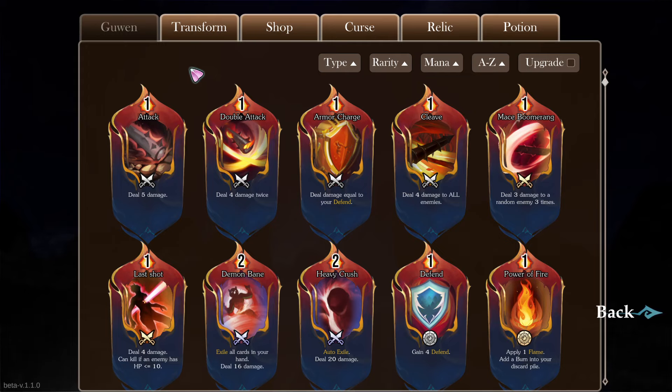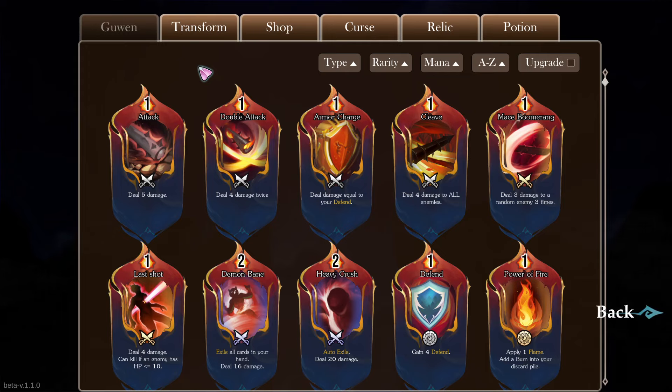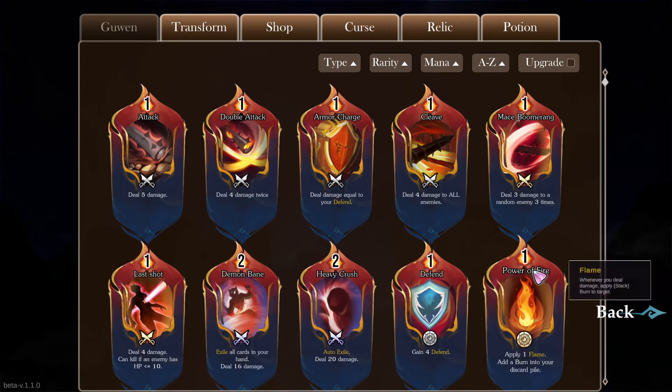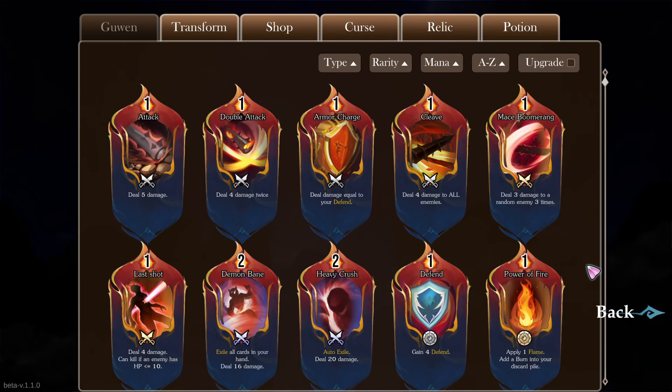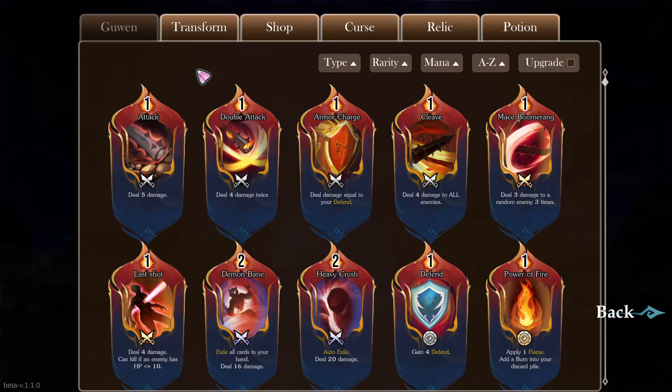Even Monster Train — the gameplay is very different from Slay the Spire because you've got managing the minions and the different floors of the train, but the interface looks very similar. If you just Google a screenshot of Monster Train, it looks similar to Slay the Spire in the way the cards in your hand look, the end turn button on the right side, mana counted on the left side. So that's not automatically a red flag — it's not necessarily problematic.